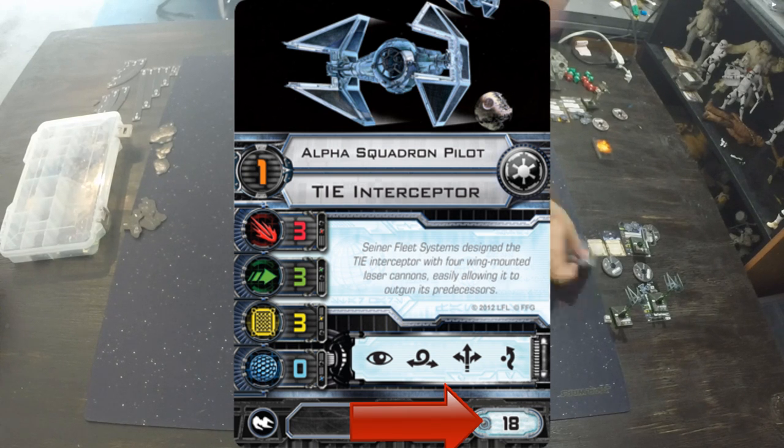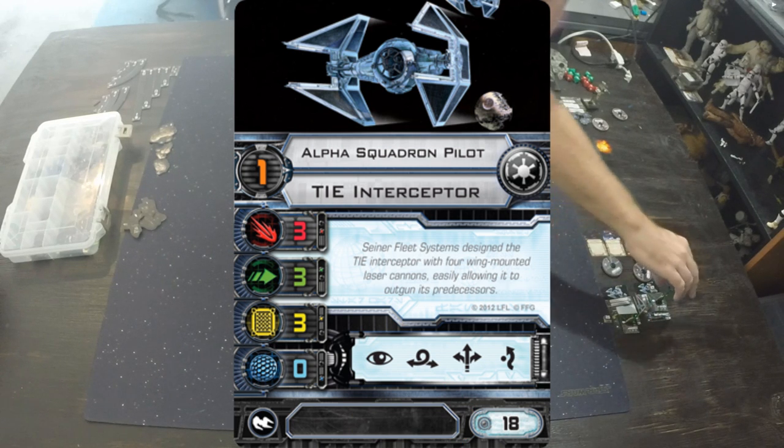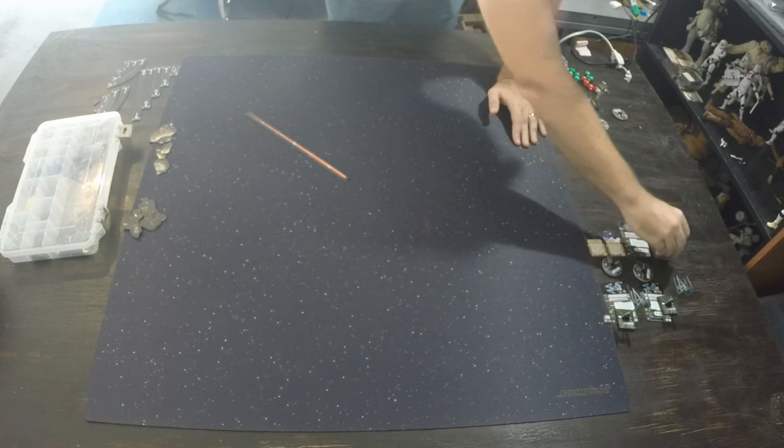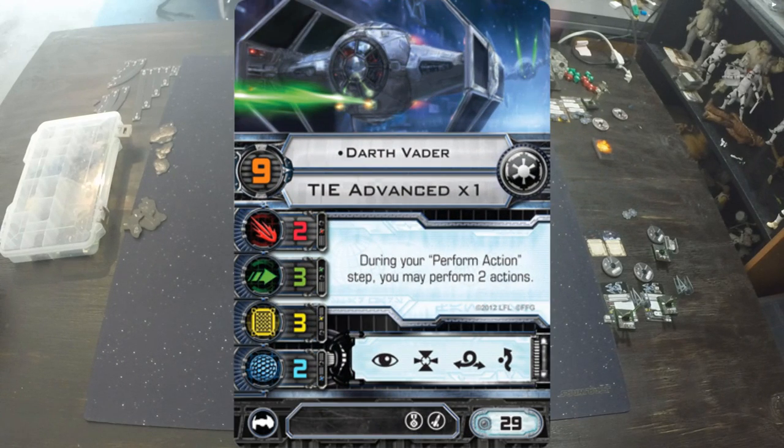His cost is 18 points in squad building. I'm running two Alpha Squadron pilots, and with the remainder of my points I'm also running Darth Vader. Darth Vader is flying a TIE Advanced X1. He has pilot skill 9 — the highest in the game — meaning he moves last but shoots first. That's a very good thing, and you'll see that as the game goes on.